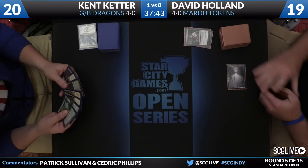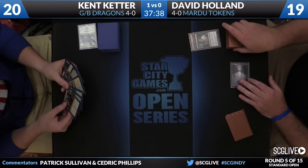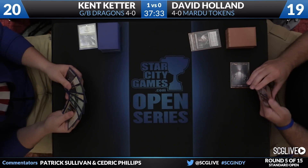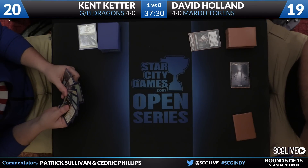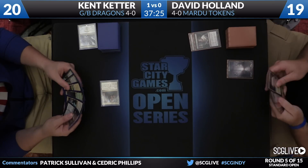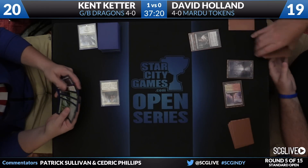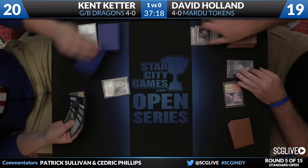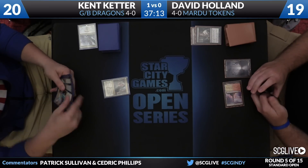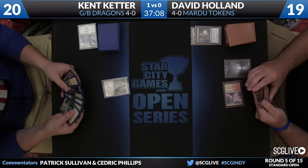Keter will take a draw using the upside-down method — that's starting to pick up for some players. Jonathan Sukenik kind of really put this on the map. The idea: after Thoughtseize, keep the cards your opponent saw upside down so you know which cards they haven't seen yet and can play accordingly. There's an Opulent Palace; pass the turn back. Holland will take a draw step — a Temple of Triumph will scry the top card to the bottom. Keter heads back, draws a forest.